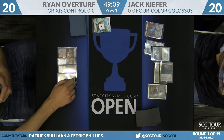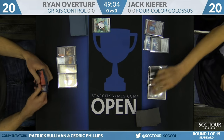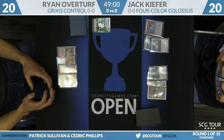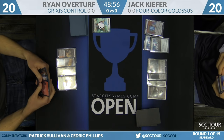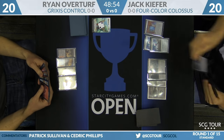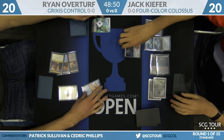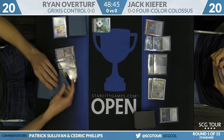This matchup is going to be challenging for Overturf because trying to manage Metalwork Colossus over and over again is very challenging for his deck. Sanctum of Ugin is one of the lands that Jack Kiefer has. Two swamps down there as well, looks like a second Sanctum now too. And here is a Hedron Archive — mana's not going to be a problem. Overturf's going to Disallow that. That's the new Counterspell — really just a new Void Slime.